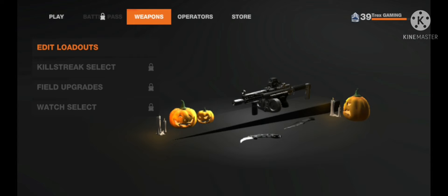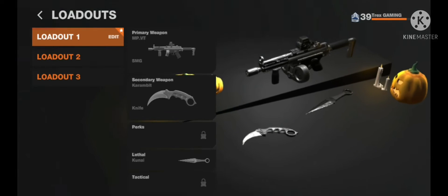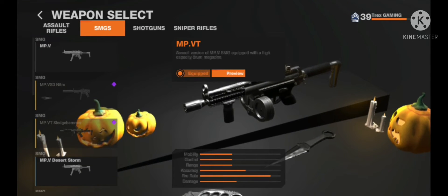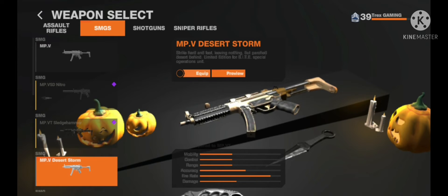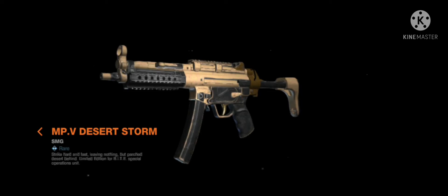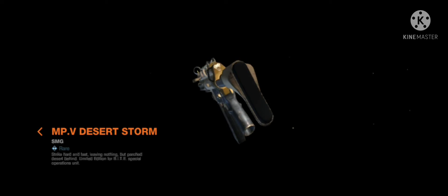We're going to be rating the weapons I tested — starting with submachine guns, SMGs. First is the MP.V Desert Storm. This is a really, really good skin, not gonna lie, one of the best skins ever, and it's the only free skin we can get.